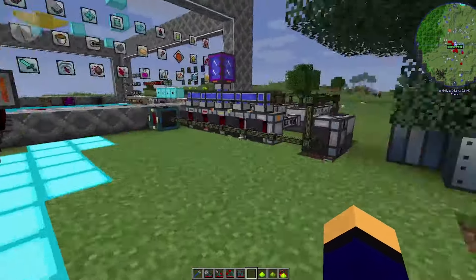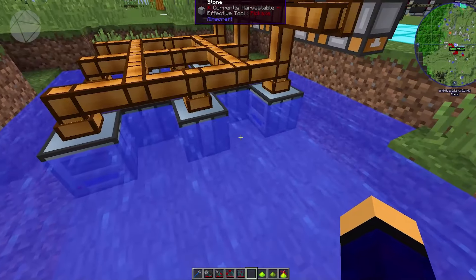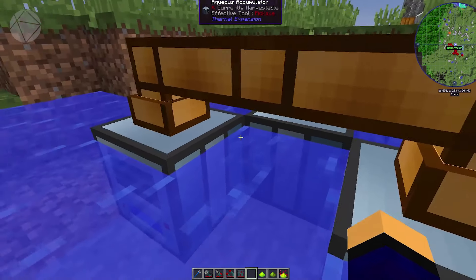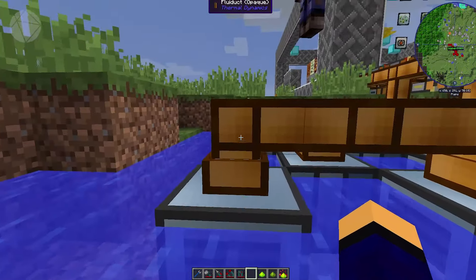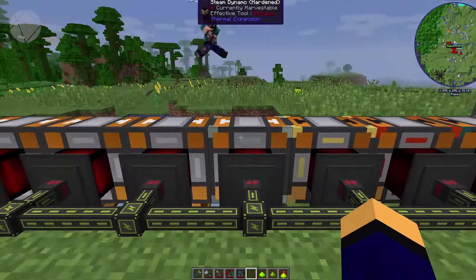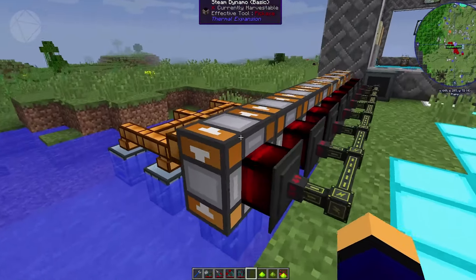The next most basic setup is Steam Dynamos. I have a series of them so you can see the progression of different power amounts once you add augments. The Aqueous Accumulator pulls in water from a water source and pumps it through fluid ducts to the Steam Dynamos. You can do this for Big Reactors as well. We kind of broke the server doing it, but it was worth it.